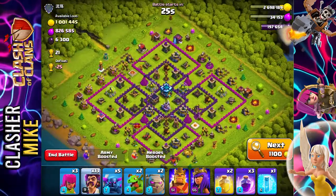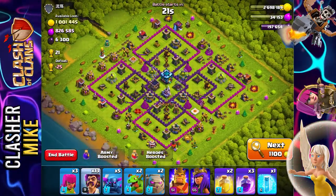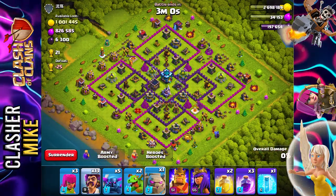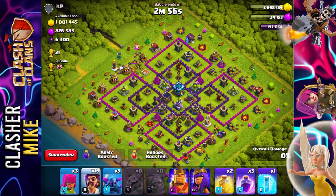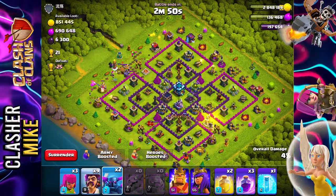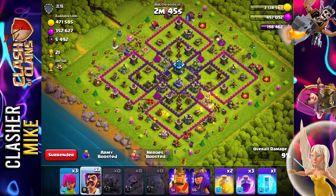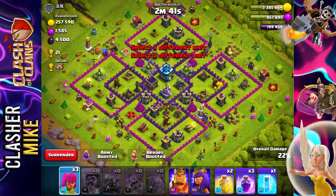I accidentally skipped over a loot base just now, but I'm so thankful because I found this base right here. We're going to hop right into it — one Golem over here, one Golem over here. I'm going to put P.E.K.K.A., follow it up with a couple of Wizards. We're also going to put P.E.K.K.A.s all around the bottom, followed up by a couple more troops. We need to get as much of this loot as possible, and we are definitely getting it.